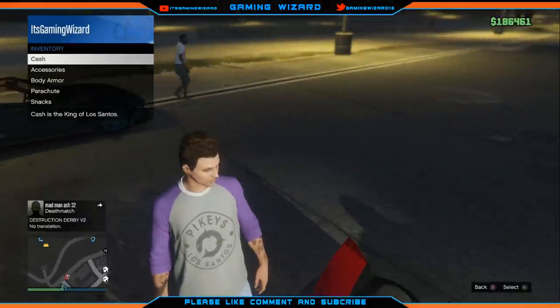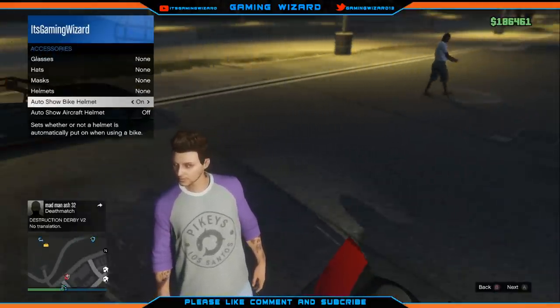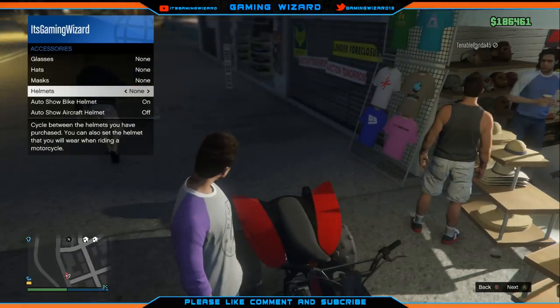Once you're there, pull back on the d-pad, press Access Series, and then enable Auto Show Bike Helmet — make sure that it's on. Then go to the helmet you want and press X, then go to None.